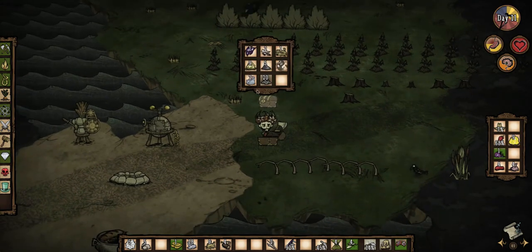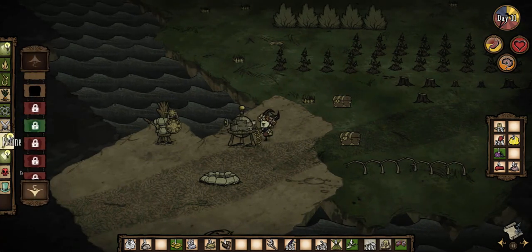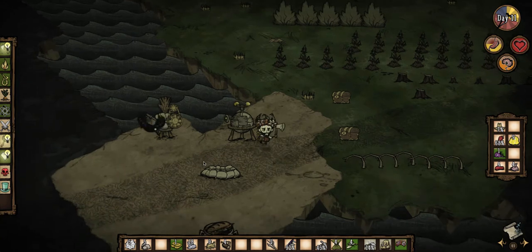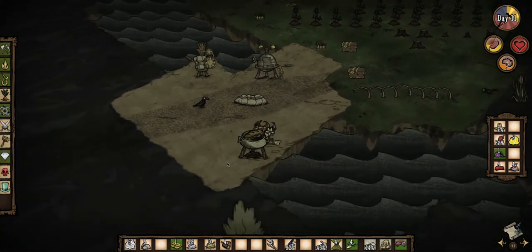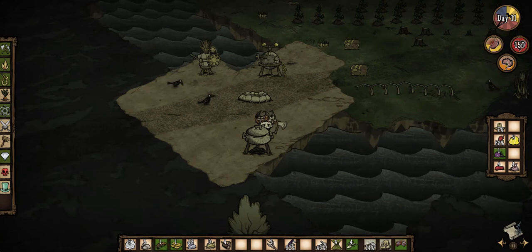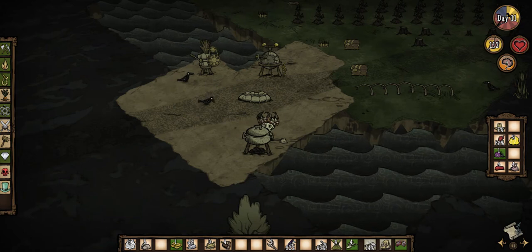We do need... I would like to make a pig house for sure. We need four boards and three cut stones — we're gonna need some more rocks. Oh, there's our froggy bunwich! Nice. Let's see — we're at 75 hunger, and we're at full health, so that's good.